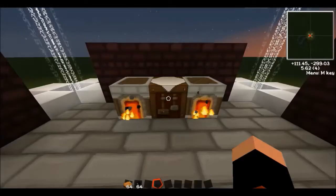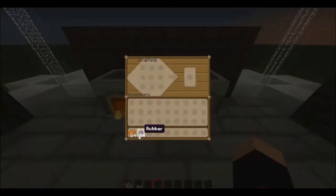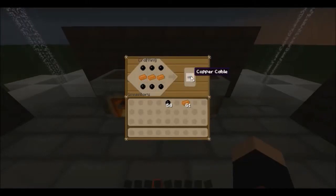With the copper you've mined and the rubber you've smelted, you need to make copper cables, which are also needed a lot. To craft them, place 3 copper in the middle row of the crafting table like this, and you get 6 copper cables.